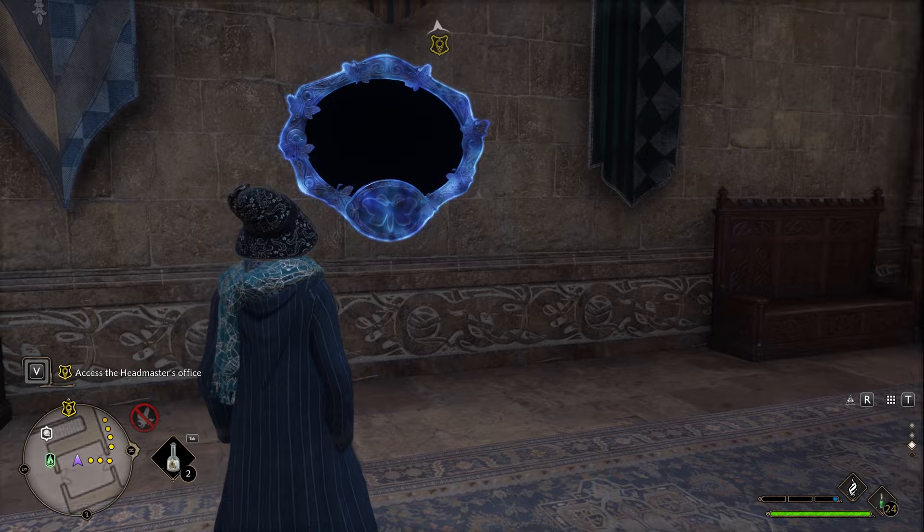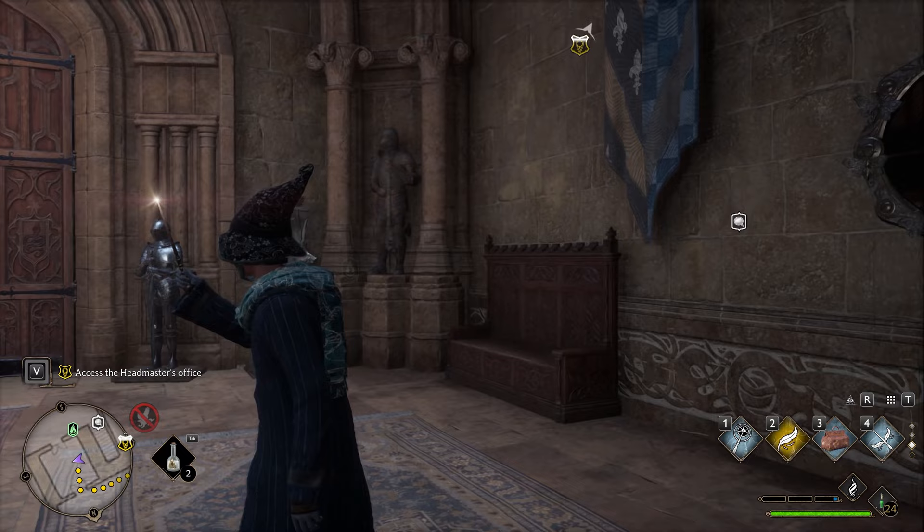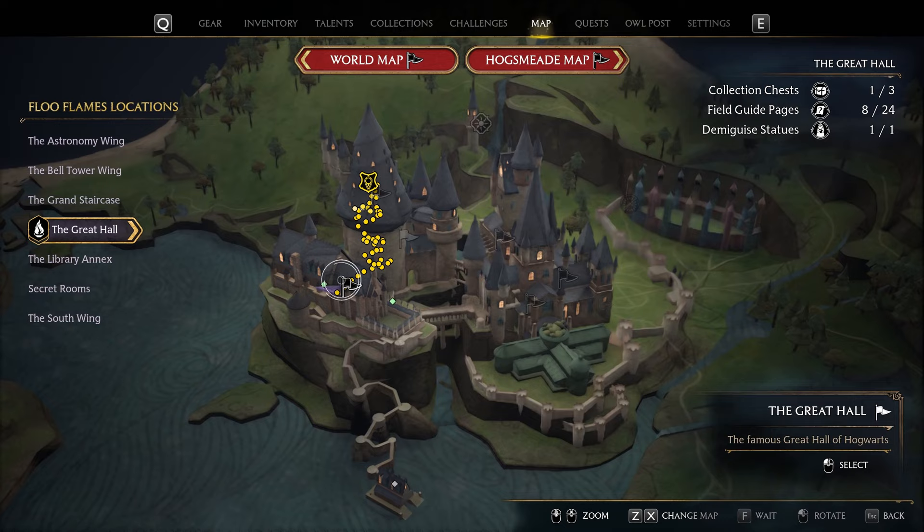Now for that you need the Lumos spell — cast it near the mirror. I'm going to show you also the location on the map so you can see where the Great Hall is. So if you are trying to search for yet another and you miss this one, this is the location.